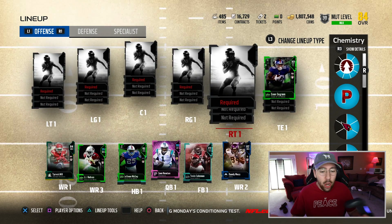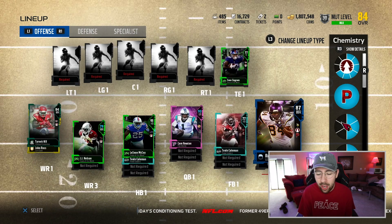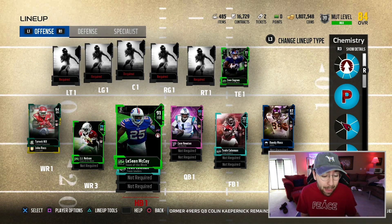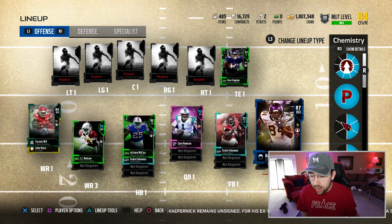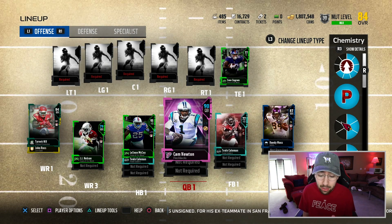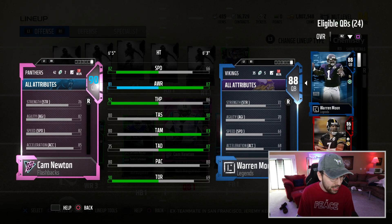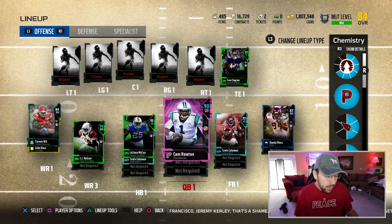This is what the offense is looking like. I don't have any offensive linemen in my squad builders — unless you really want me to get specific with offensive linemen, I'm not going to worry about that. The offense is pretty nice. I have the most elusive back in the game, this 91 LeSean McCoy, and for receivers I have the fastest receivers in the game. I'm a little nervous because I've got to use this 90 overall Cam Newton again. He is pretty fast, and his elusiveness is the number one rated out of all quarterbacks — it's 78, so he'll be able to avoid some tackles.